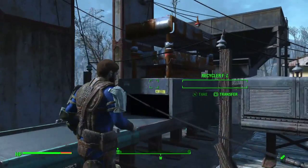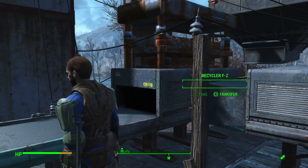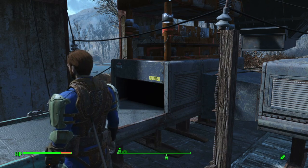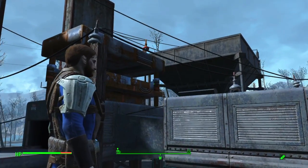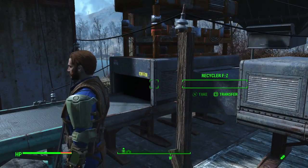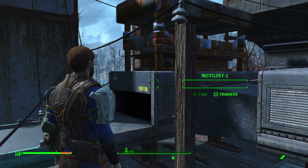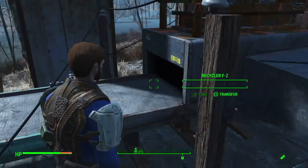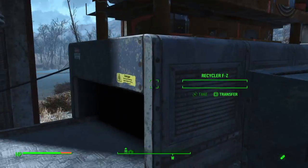You can see we have our recycler set up over here. The limitation on console is you need to set this recycler to spit out only one type of material. Right now I have it set to spit out wood, so anything containing wood goes into the recycler, it breaks down, sends the wood out — but all the other components get stored inside the recycler. I'm trying to find the best way to extract that material so you're not only getting wood out, but all the rest of the materials as well.